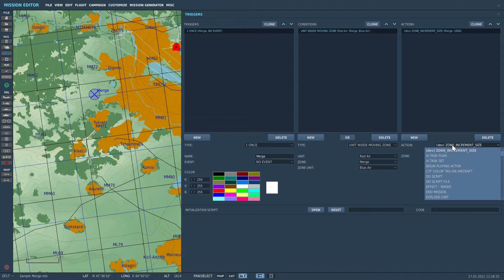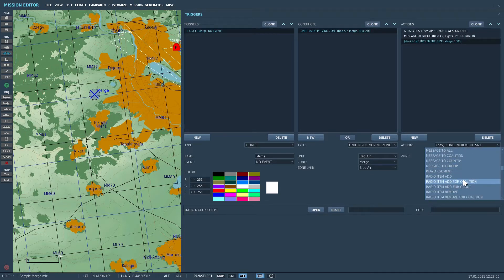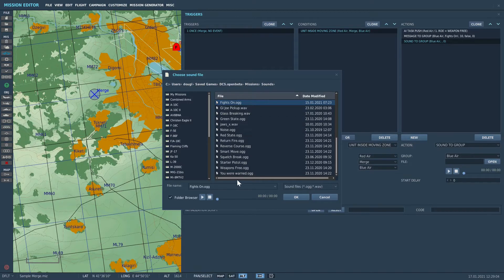Finally, create an action to be executed when the conditions are met. In this case, when Red Air, the MiG-29, enters the zone 'merge' that is following Blue Air, the F-16, the action we're going to use is AI Task Push. There's only one AI action in this mission: ROE Weapons Free. That's all we need. However, I like to add a couple of things — a message and a sound. I add the message so I can tell that the trigger has been met, and I add a sound file because I'm often focused on other things and not the top right of the screen where the message will be displayed. And it can add some immersion.